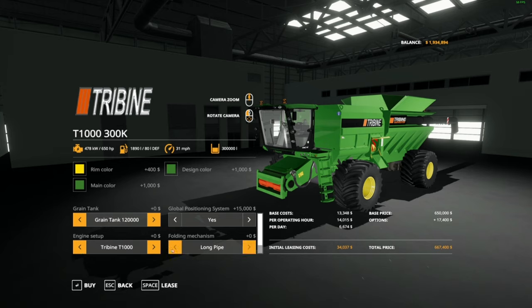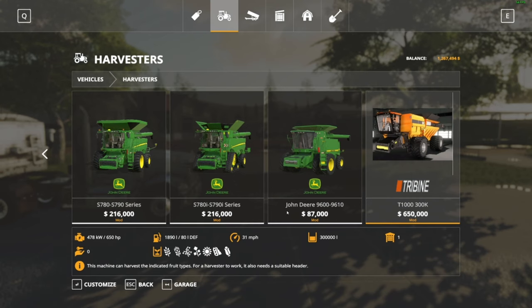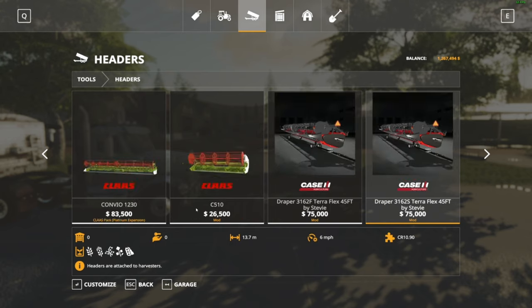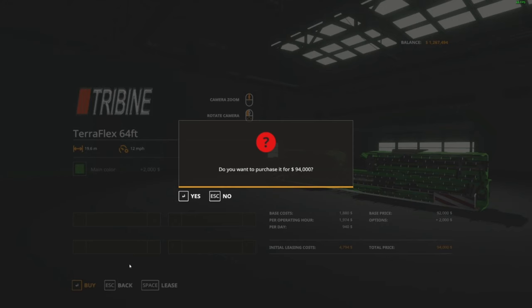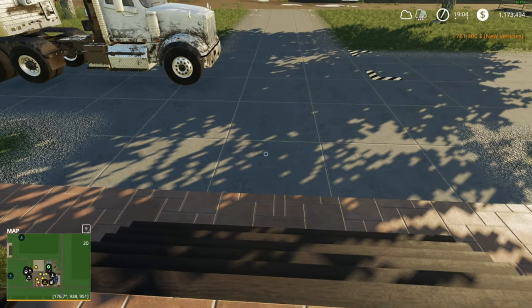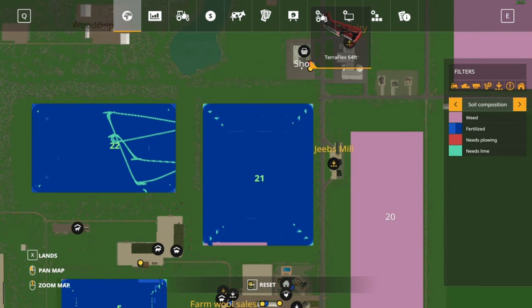Actually, you know what, I don't want to spend the money on the long pipe. We'll buy the tri-bine — the only problem is it's a little spendy. We'll grab a grain head for now and make it Deere green. There's another hundred grand gone. So there's our $761,400 combine — that's spendy boys.